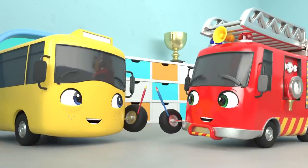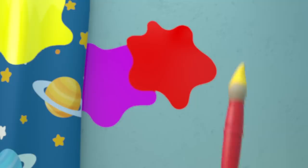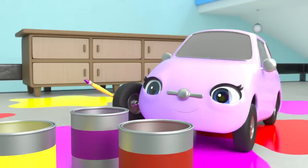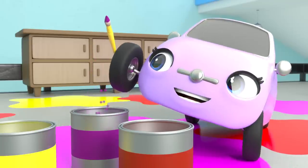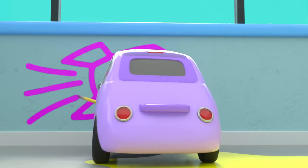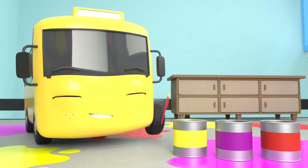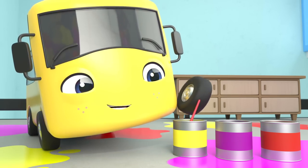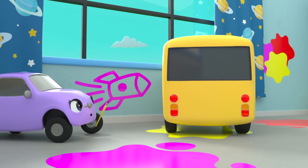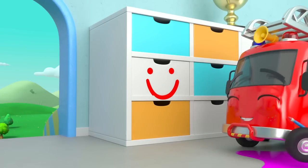Oops! Ash adds a red splat to match Scout's, and Buster adds a yellow splat — awesome! I wonder what Scout is painting first. It's a rocket — awesome, cool! Buster's go next. What's he going to paint? A bumblebee! Not on the cabinet, Ash!